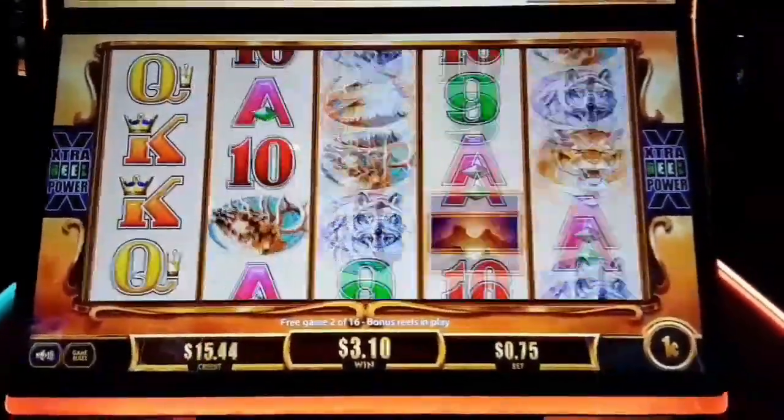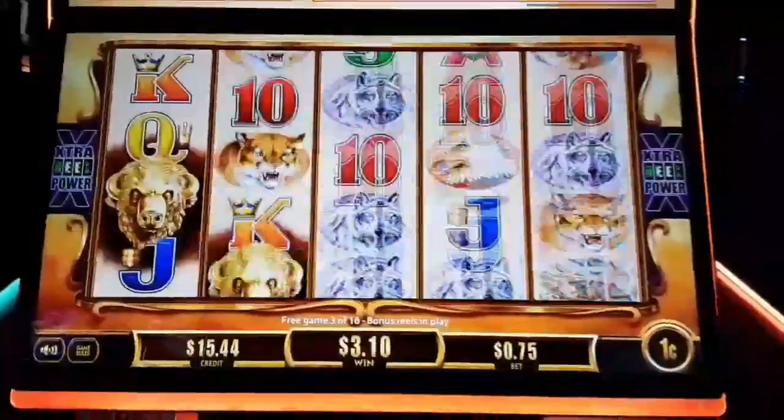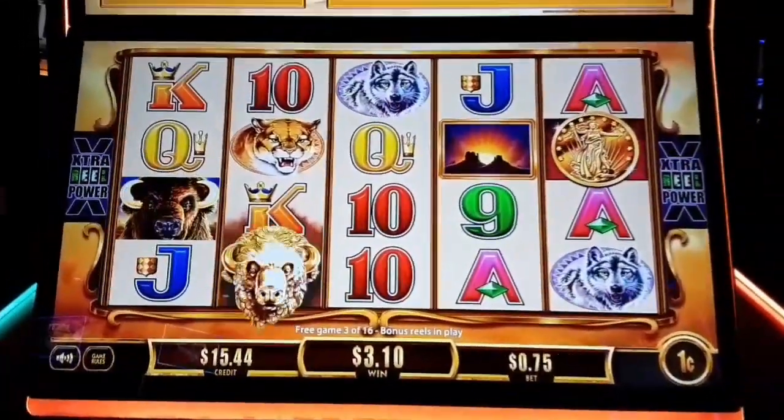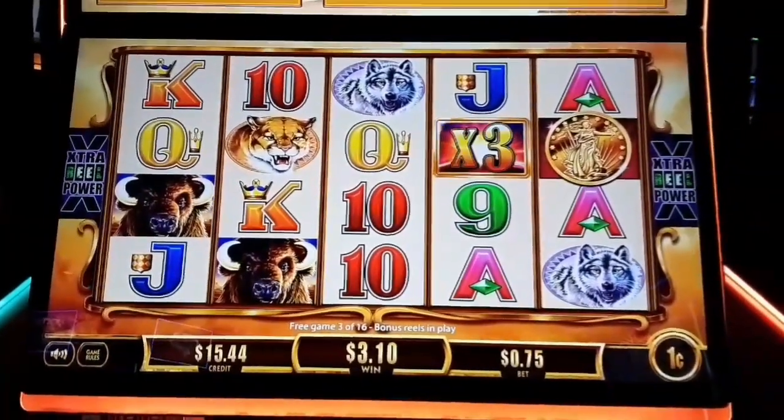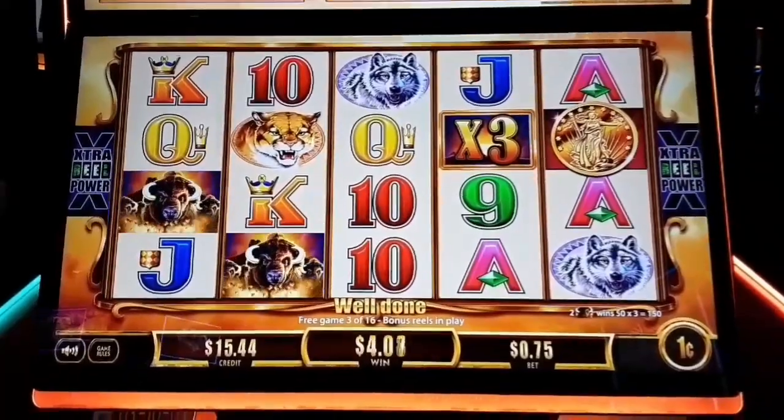We want some huge wins, some massive wins. Line them up. There's two of the Buffalo Gold heads — two heads, just like Buffalo Gold. We got a three-time multiplier.